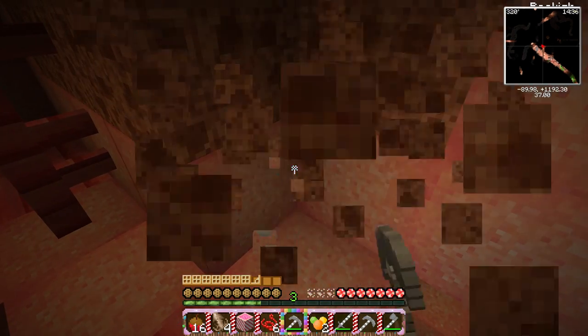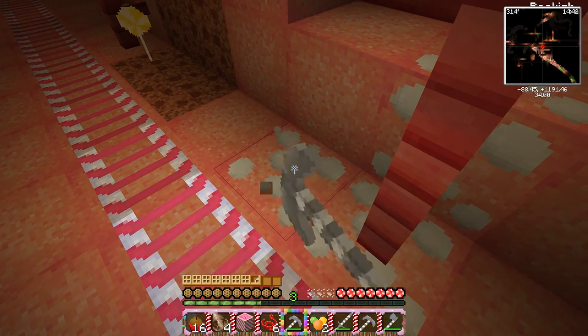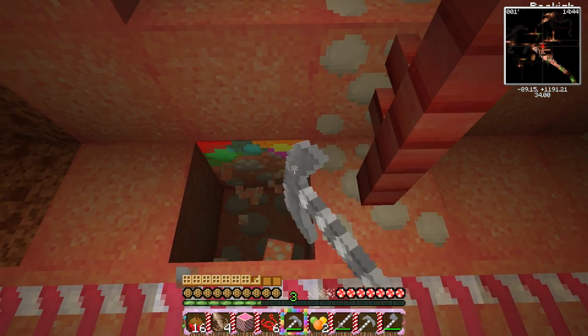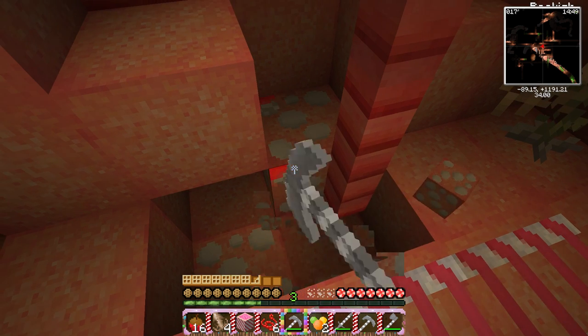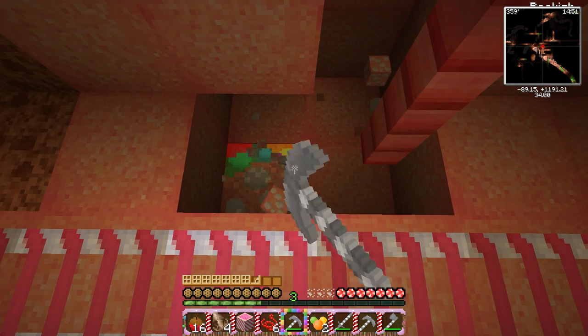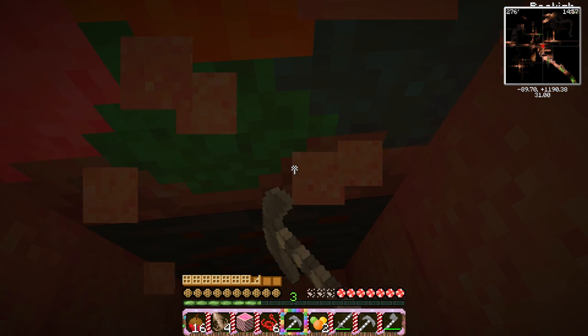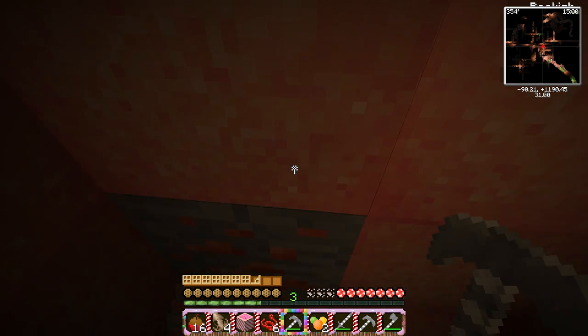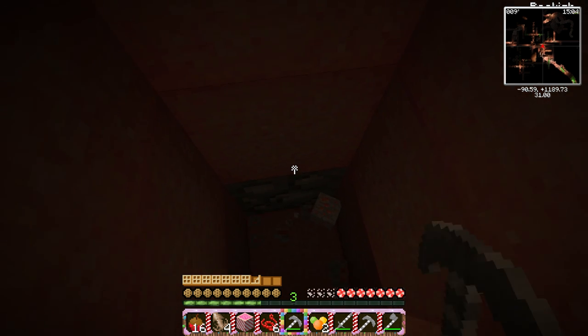There's a lot of iron down here — don't mind if I do! Secret mineshaft, can't get mad at that. There's so much iron, which is good because I literally need like 70 iron to make the refrigerator I want to make. I don't know, maybe you guys want me to spawn some in so you don't watch me mine for days — but I'm just gonna do a bunch of mining off-camera.